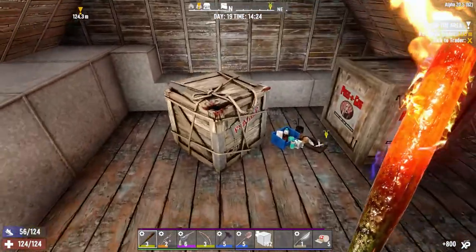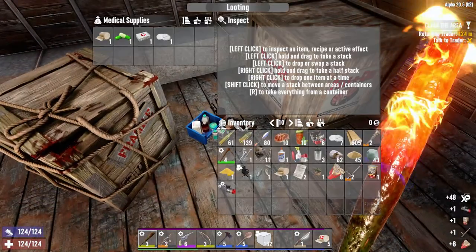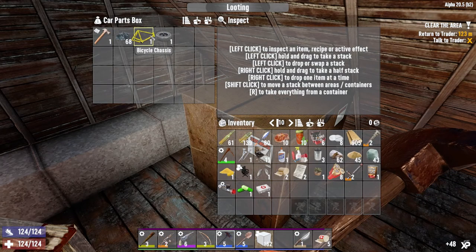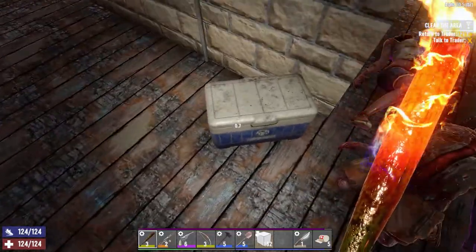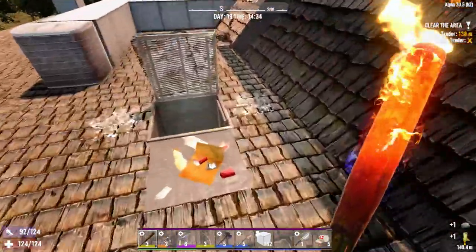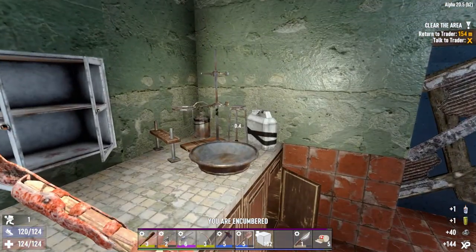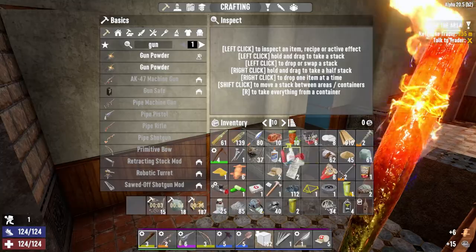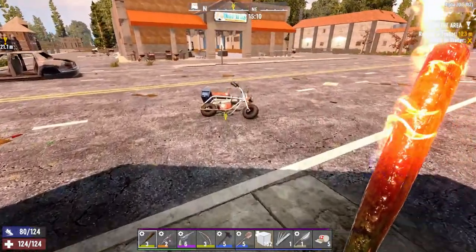That cleared the area. Another wheel — that'll come in handy when we get the motorcycle and perhaps the gyrocopter. Let's just loot on the way out and make our way back. All this medical stuff — I was kind of hoping to find a beaker. Let's head back, turn this in, see what he gives us. We can pick up another one — it's only three o'clock.